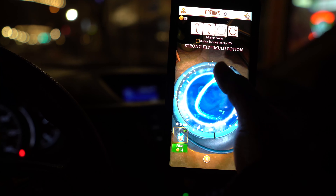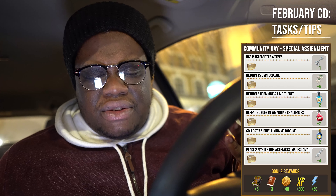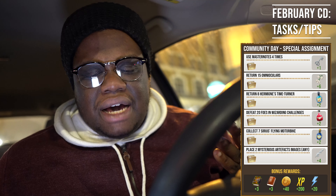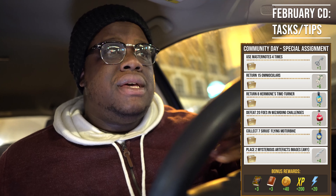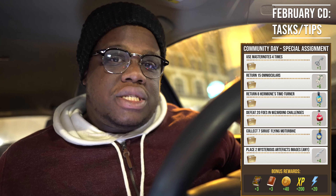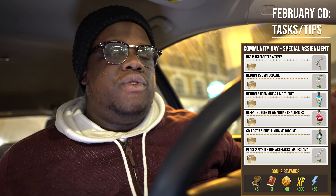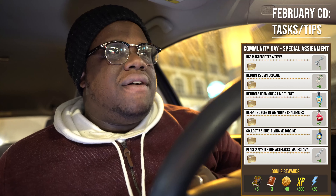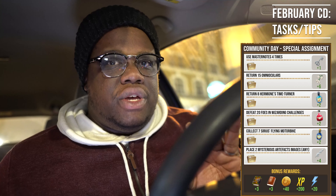You're going to be brewing the Tonic anyway, so using it four times is easy money — knock that out. Returning 15 Omnioculars and eight Hermione's Time Turners is going to be very easy to knock out. The Tonic boosts those foundables specifically. If you're able to go out, parks and parking lots are great spots — spawn rates have been great. If you can't go anywhere, stay at home and utilize the Tonic — it should work very well for you.